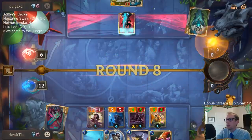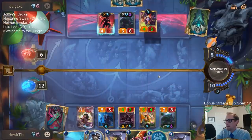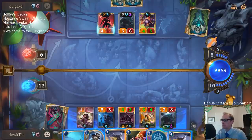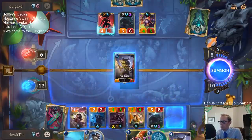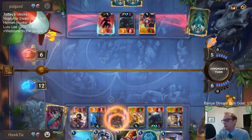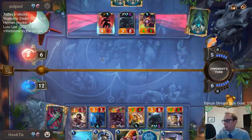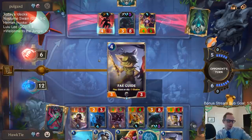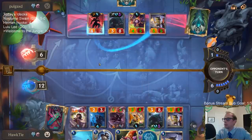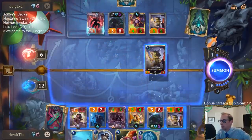Looks like they buffed the things in their hand and deck. Alright, we're gonna give Zed Elusive. Yep — they gave their own Zed Elusive.